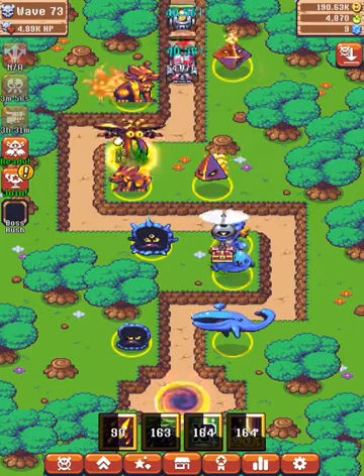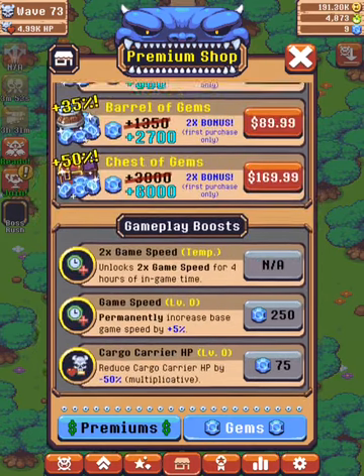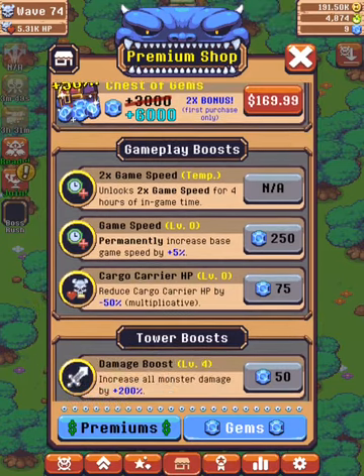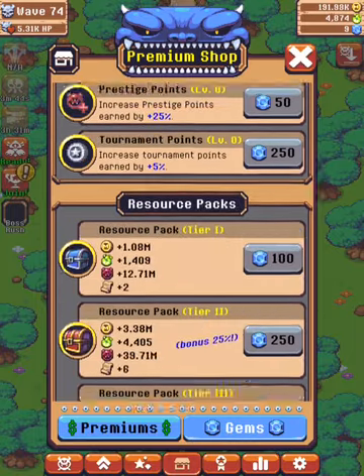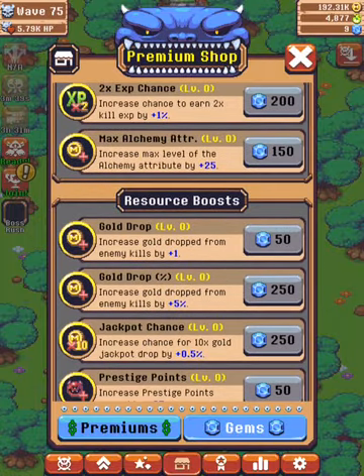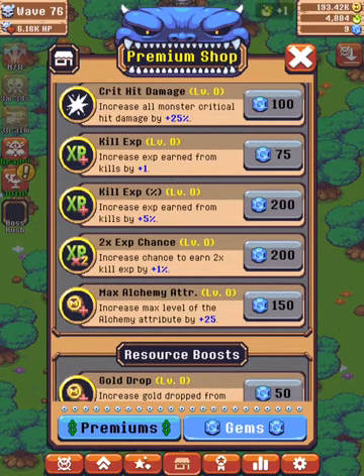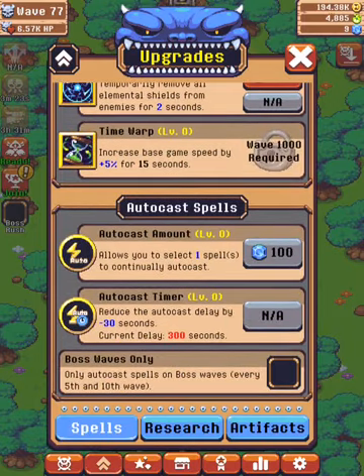Then there's a few quick upgrades to grab: game speed 5% permanent, then gold drop percentage — which is right here — then kill XP percentage, then the max alchemy attribute plus 25 which is a pretty useful one, then autocast amounts, and then the autocast timer.